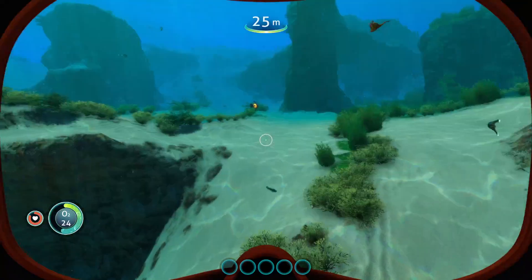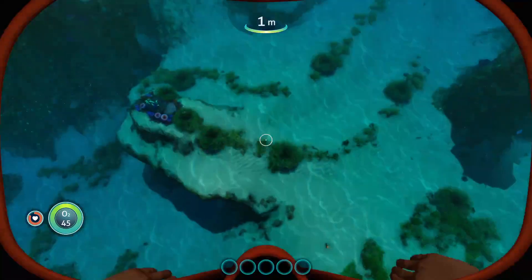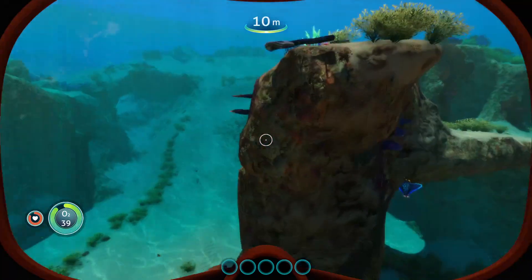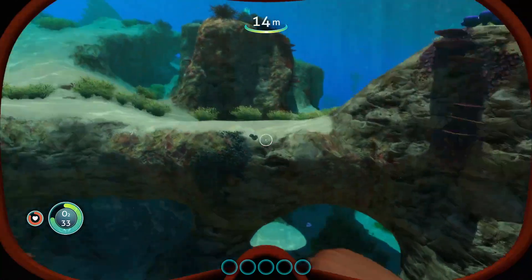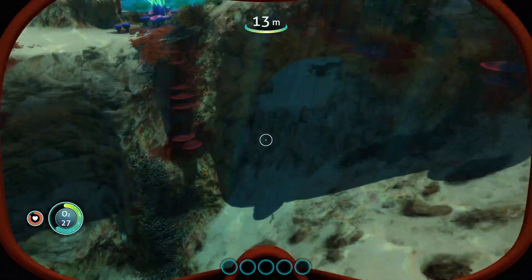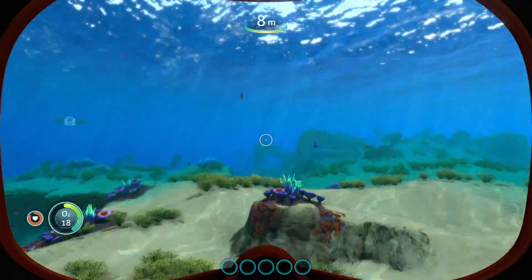Watch out for those green-tailed whale-looking things, because if you get too close they'll make this weird farting noise and squirt out some highly toxic goop that is corrosive - basically it's acid and it will melt you. I literally died in hardcore mode because of that stuff. In hardcore mode you get one life, so fortunately I was still near the beginning of the game, but it still sucked. Oh man, where is the limestone?